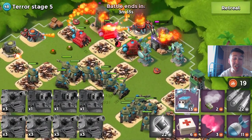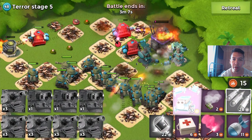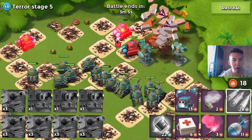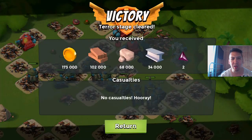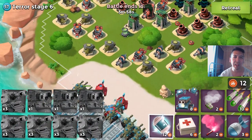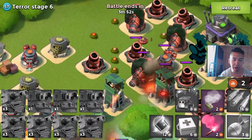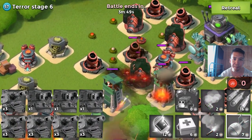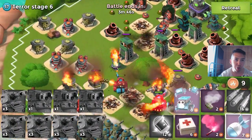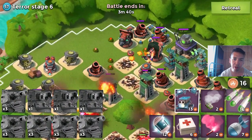My tanks and scorches are maxed up. I didn't boost my units for Dr. Terror today because I figured out several events ago that I can take down Dr. Terror without using any boost at all — saving a lot of power powders. This is of course for people with maxed-up units. If you're at a lower level, you definitely need to boost up your statues.